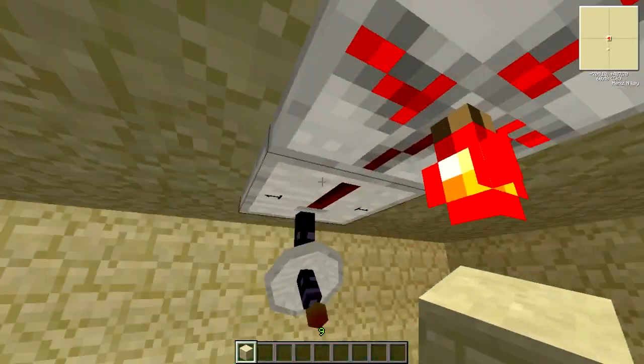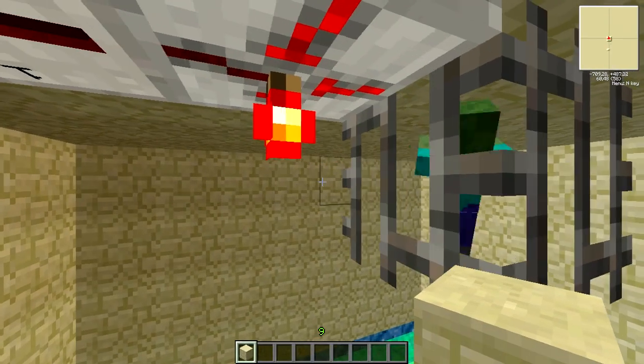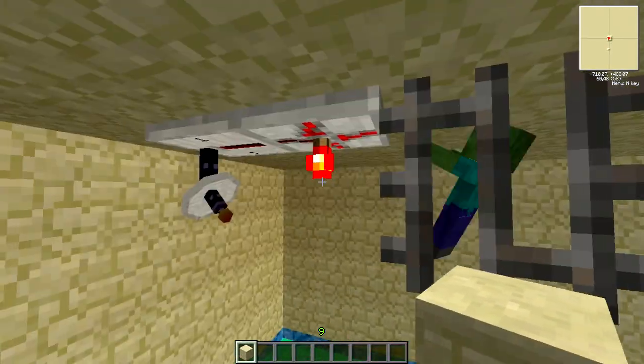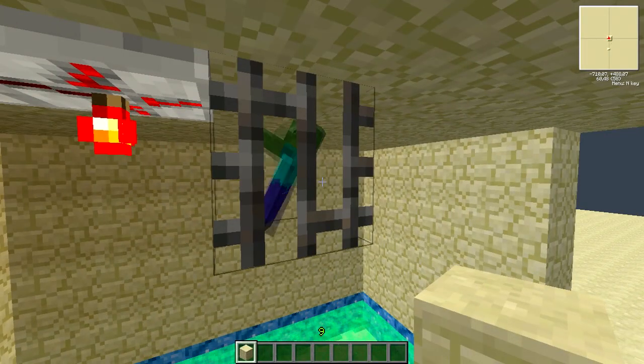That pressure plate is linked to this wireless receiver, connected to a NOT gate, connected to a Tier 5 zombie spawner. You can also use anything you want as long as it is Tier 5, I believe. So you can use skeletons or any mob actually.